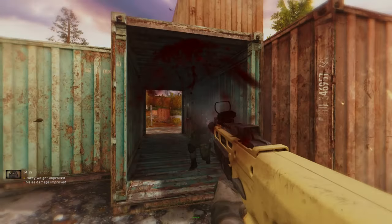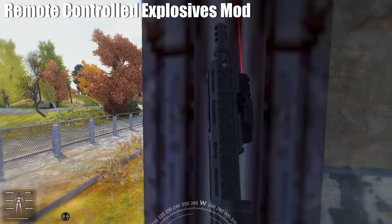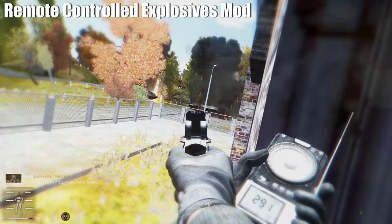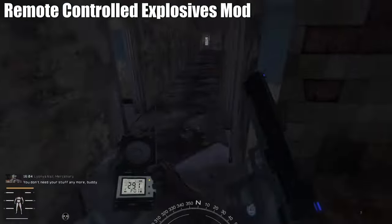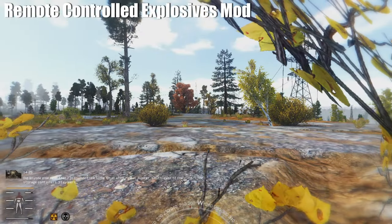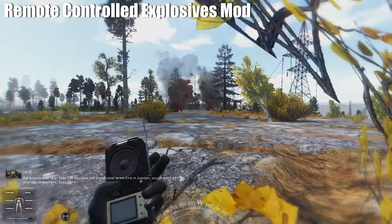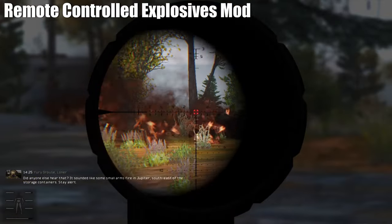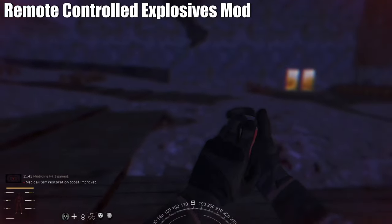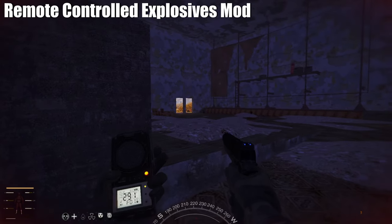Have you ever wanted to be a saboteur or a pyromaniac in Stalker? You can use the Remote Controlled Explosives mod, which allows you to place explosives and then remotely detonate them with a radio device. This is really useful if you want to set up an ambush or blow something up. The mod allows IEDs and other explosive devices to be placed with a remote detonator option. When using your radio you can blow them up using the grenade launcher key. You can also set multiple explosives using different frequencies — set your radio frequency to the hertz you like, then place the bomb, then change the frequency again and place another bomb.